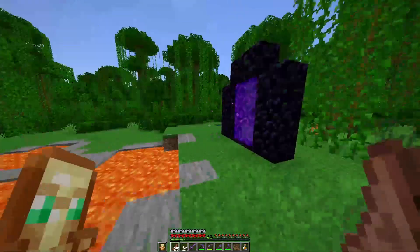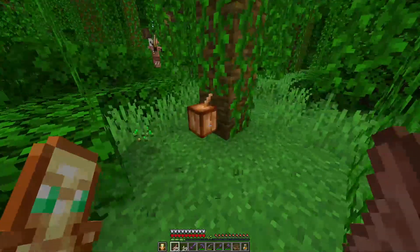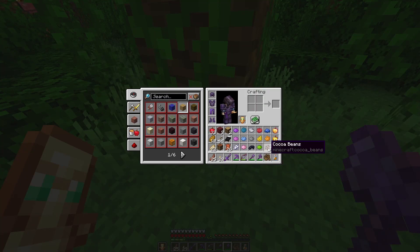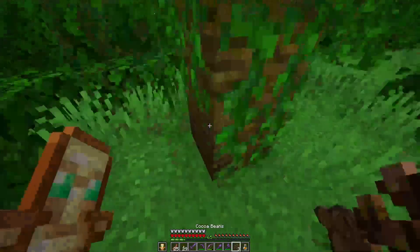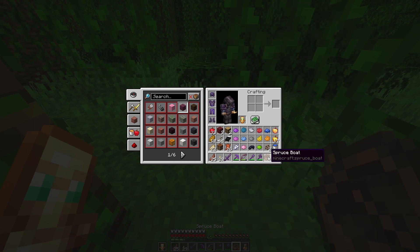Here we go. Haven't been here in a long while. Let's go — there it is. My cocoa beans! Should we do it with this? Yes — we did it! Let's actually grab that piece of wood and make the tree already, and this as well. Let's put it back. This is all the way done — we have it completed.